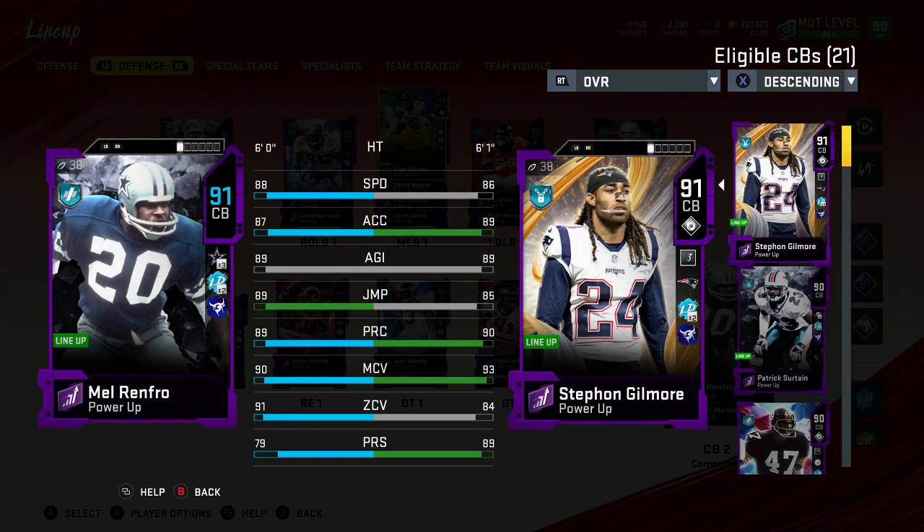Surtain and Tillman are going to be put in situationally. Then we picked up Renfro — this card is on the field no matter what. Six foot, 88 speed, 87 acceleration, 89 agility, 89 jumping, 89 play recognition, 90 man, 91 zone, 79 press. He doesn't have the best press, so if you're running a lot of three-four pinch or pressing, he's not the best guy. You definitely want to try to match up by overall because you do not want this guy on their best receiver — someone like Torry Holt or Marvin Harrison can beat press off the line. Put him on their third receiver that he can completely lock down. Outside of his press he is an absolute monster and he meets both thresholds.